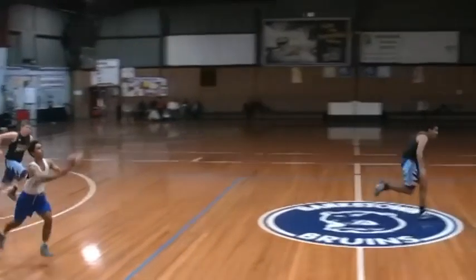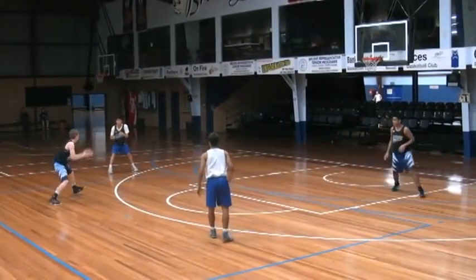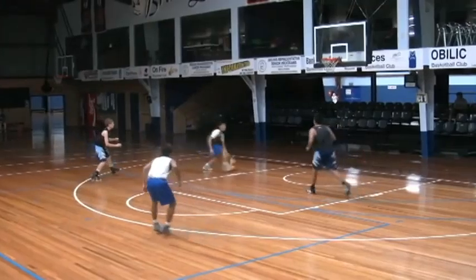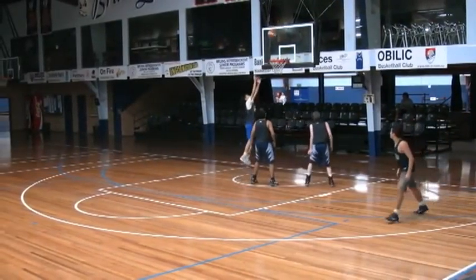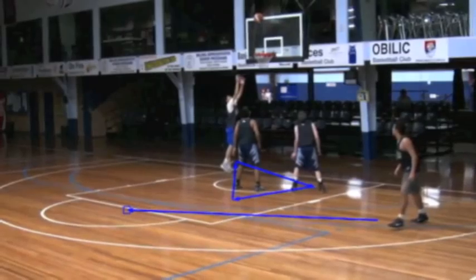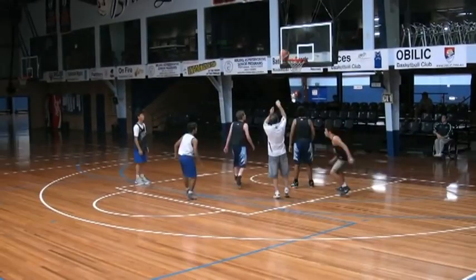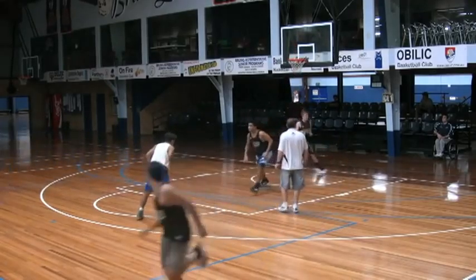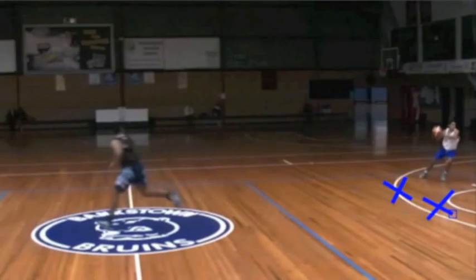All players get on the glass. We have three, four, and five on the glass. The two man is on the foul line, one man is safety. Ball reversal — get to the receiver spots, get to our rebounding spots, to the defensive rebounding triangle.